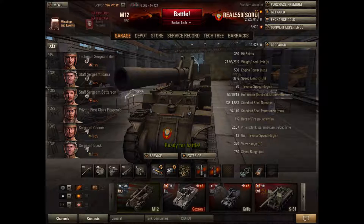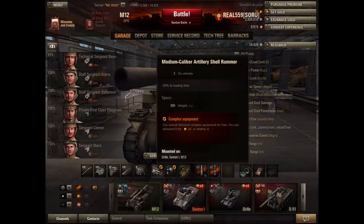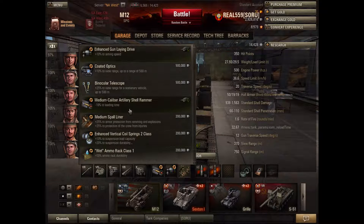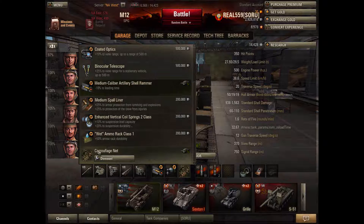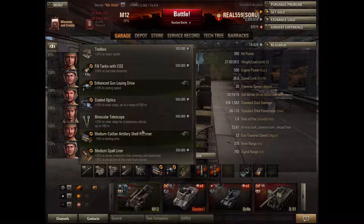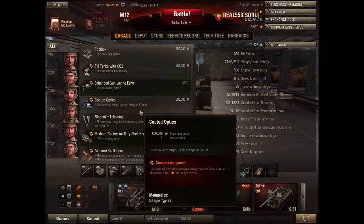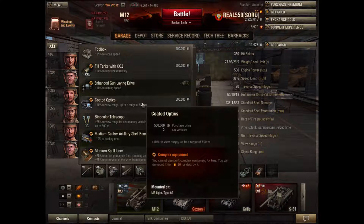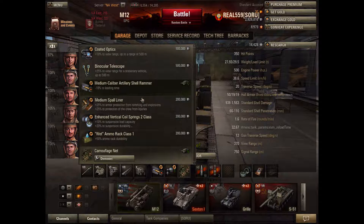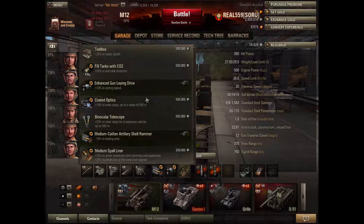You can improve aim time with the gun lay drive, so let's talk about equipment. I'm running Rammer, gun lay drive, and Camonet. What you really need is Rammer and gun lay drive — there's no vents slot on here. The third slot is really your preference, but I chose Camonet to be a little more invisible and not get spotted as easily.